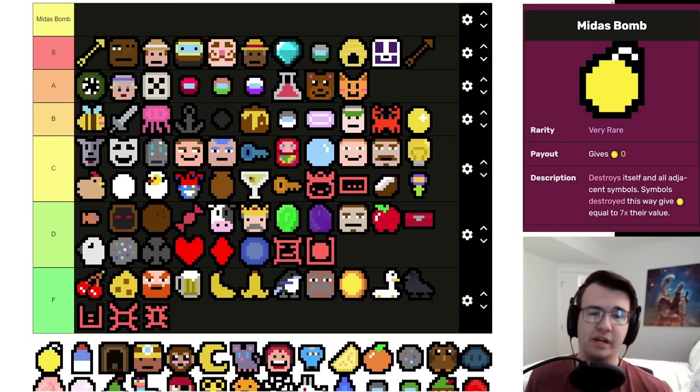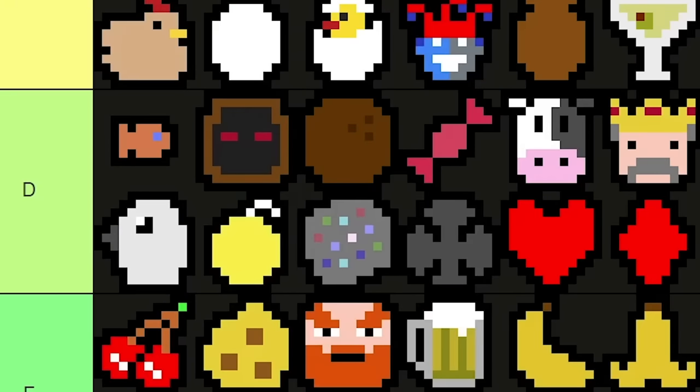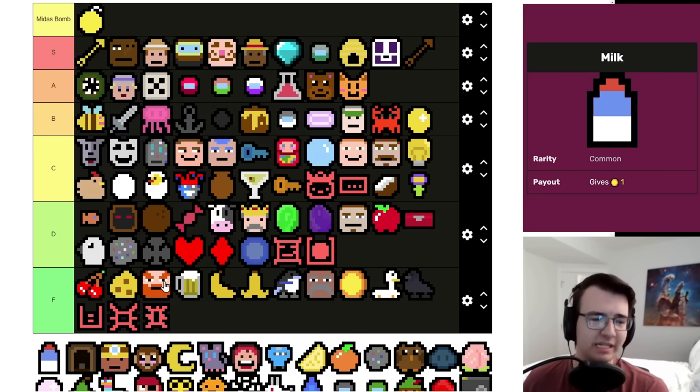Midas Bomb has three legitimate uses: first, if you're in desperate need of money right now to make rent, it can give you money now at the expense of money later. Second, if your deck is filled with a lot of mediocre stuff going into mid game and you're looking to thin out. Third, if you want a Meme, which is a very powerful symbol. The amount of times it's been in the corner, or hit something like an arrow that doesn't even pay out, is unfathomable. And if your strategy depends on adjacency bonuses, it's more than likely to ruin it somehow. I'd probably put this in low D tier.